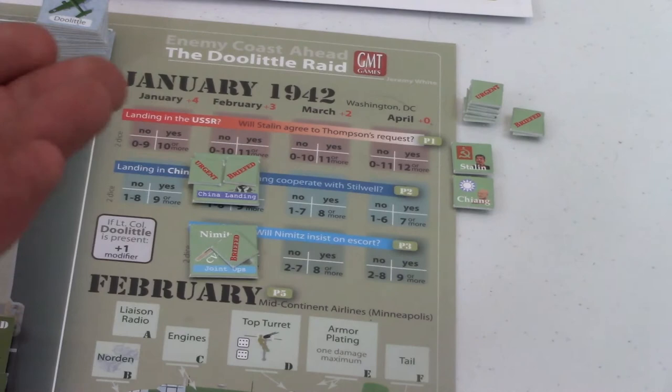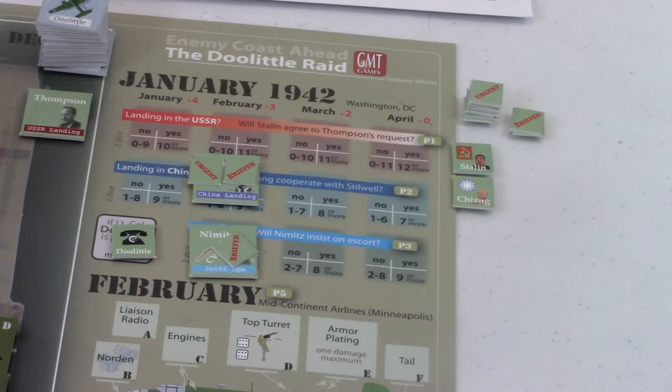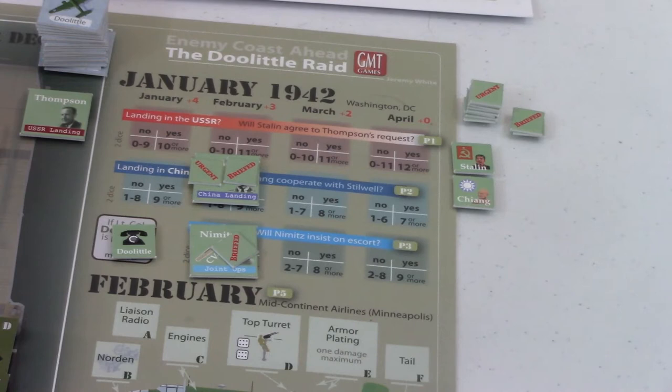Doolittle here can be on one of two sides - you can have Doolittle himself in person, or he can be teleconferenced in. Each month - January, February, March, and April - has a bonus he provides. Here he provides a plus one on your roll modifiers, but the modifiers he provides later on are even better, so you definitely want all of them. I'm going to use him as a telephone, which means I can use him in all four slots. If you use him as a person he can only go in one of the months, but you don't get the telephone penalty in the April phase. I think the bonus he provides as a telephone, having him in all those slots, outweighs the elevated security risk penalty.